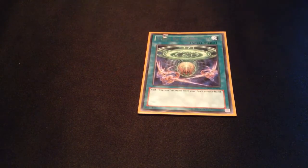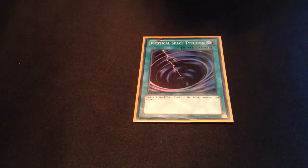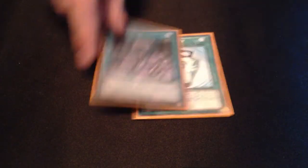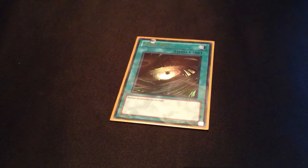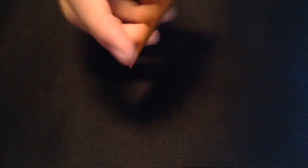Moving on to the spells: I play 3 Convocation, 3 MSTs, 3 Duality — using proxies for Duality, so good with Card Card. Then I play 2 Lands, 1 Arcade, and 1 Hook. For traps: 2 Decrease — I think Decrease is the MVP of the deck. It's so good and it protects my monsters from so many things.